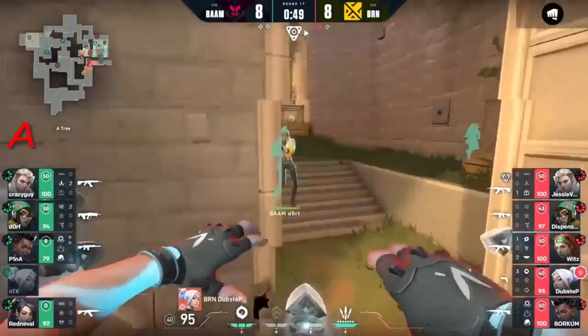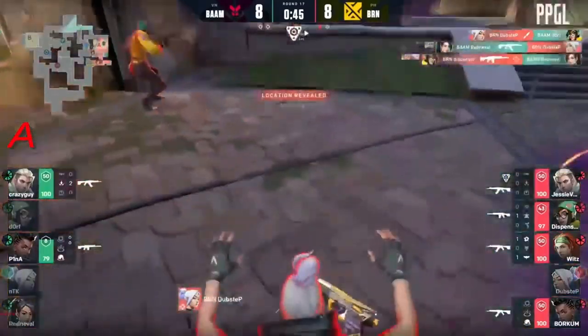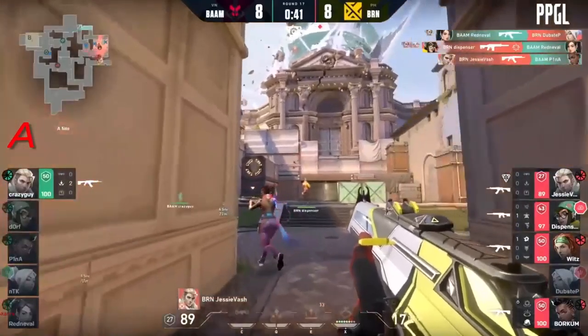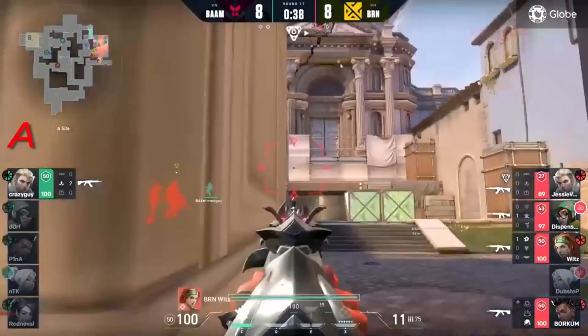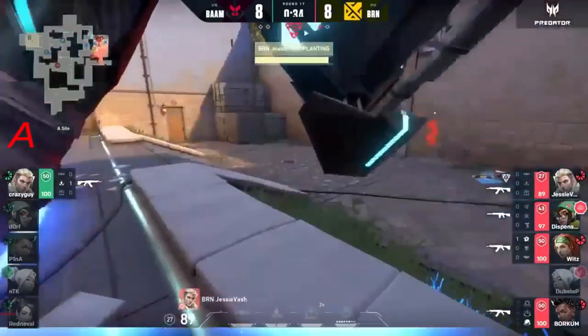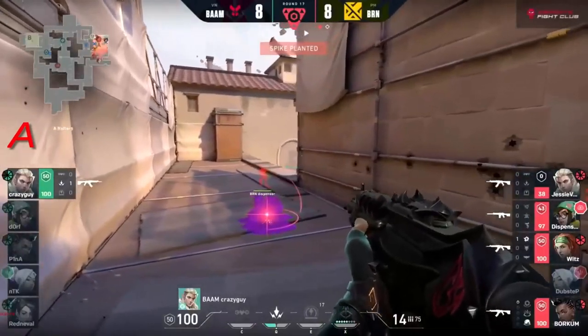They will congregate towards that short area as well. Another entry - dubstep, dubstep, what are you doing? That's a trade-off though - dispenser for one and jesse vash to find another kill, leaving crazy guy all alone in a 1v4. They know where crazy guy is going to be coming from.